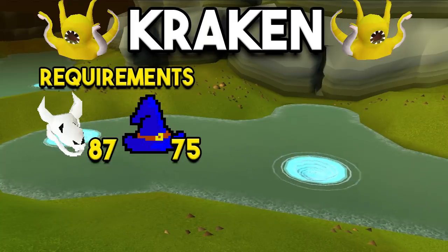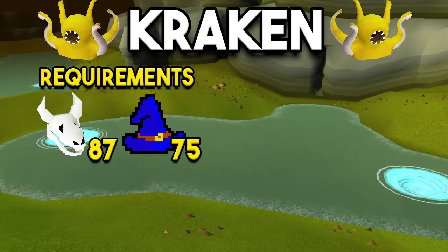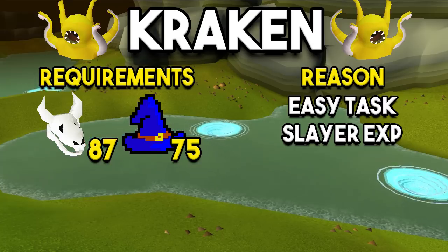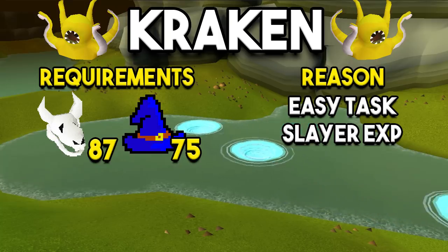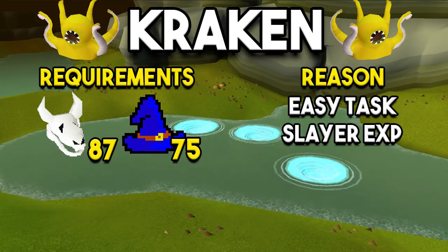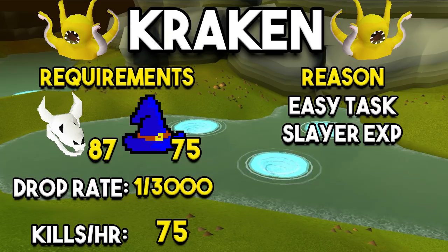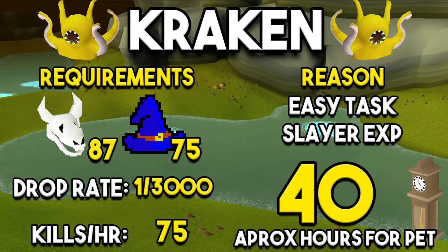Next up is the Kraken. This one has higher requirements with 87 Slayer and 75 Magic. The main reason this is an easy first pet is that you can get it assigned on a Slayer task, so you get Slayer XP from it. A lot of people end up killing Kraken basically just for fun via the Slayer assignment, and on the side you have that boss pet chance — so this is a lot of people's first pet. The drop rate is 1 in 3,000 and kills per hour is about 75, meaning it should take around 40 hours to get the pet.